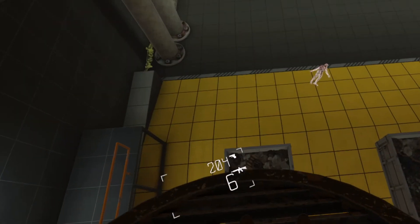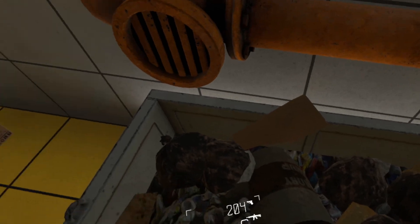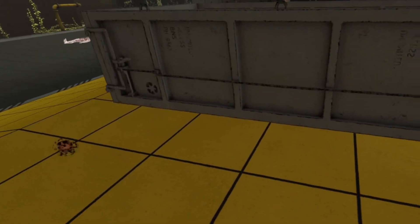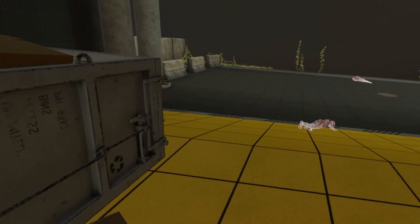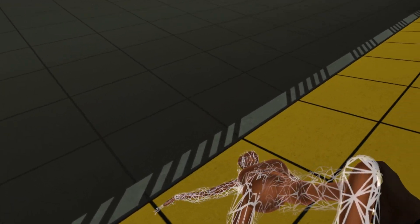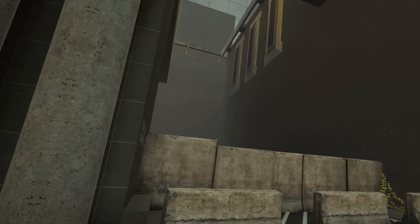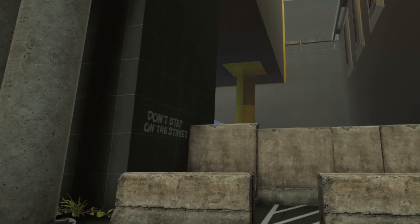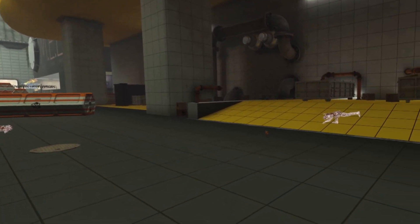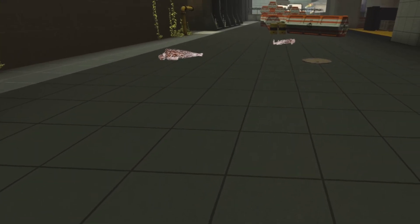Alright, here we go. We are no longer in the tutorial. There's all those little round guys. They're running away. A lot of dead people. I see a force field over there. Two force fields. Yeah, this looks pretty neat. We're going to have to explore this. But we're going to have to explore this next time. Because now that I'm finally out of the tutorial, that's a great place to stop. So thanks for watching. See you next time.